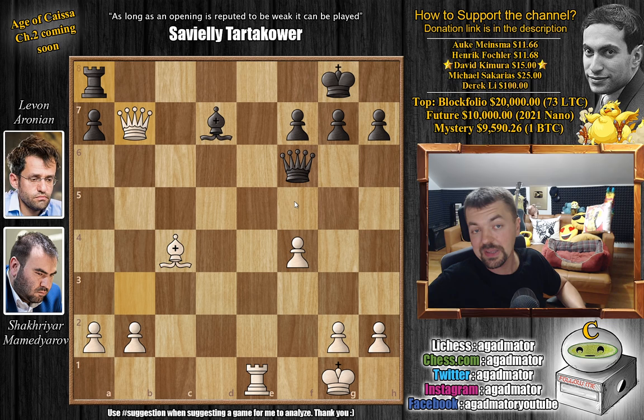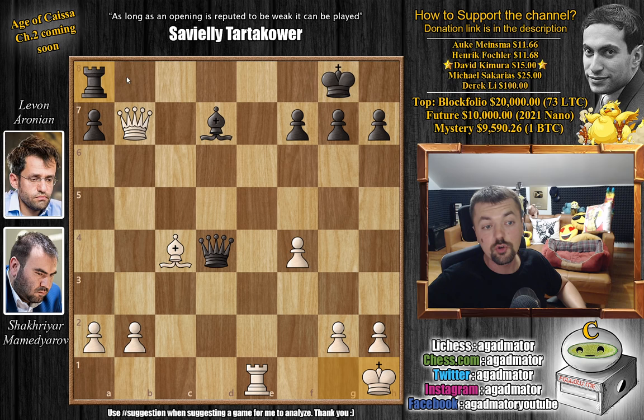So we have queen to b3, queen to f6, and now queen captures on b7. Now the rook is under attack — what do you do here? This is what Levon had in mind: he plays queen to d4 with check, king to h1. Now the bishop is under attack, but so is the rook on a8, so you have to defend the rook and play rook to f8. Rook to d8 is also playable, but rook to f8 is better. However, in the game, Levon played rook to e8.